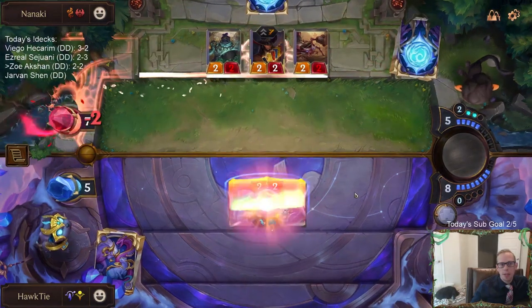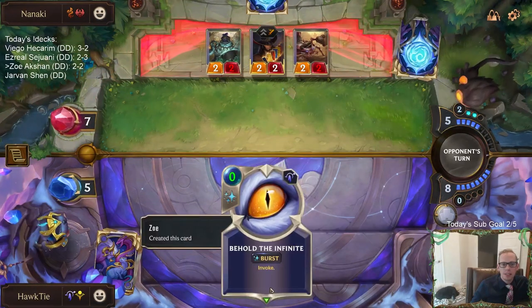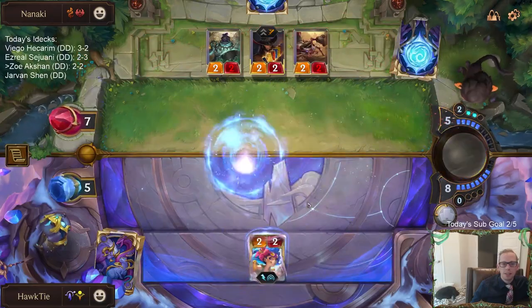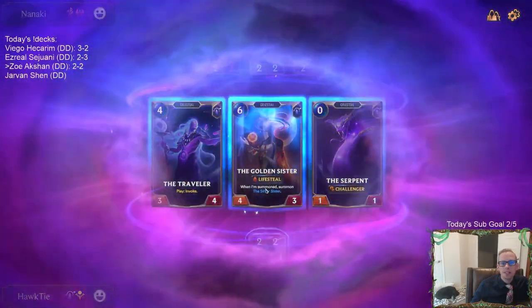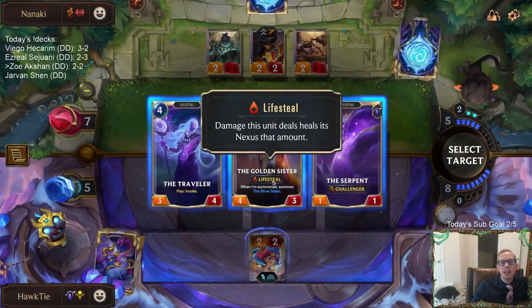Alright, we get him! We gotta Behold the Infinite — let's Invoke! Golden Sisters! Oh man, but the Traveler gives me another Invoke. We gotta take Golden Sisters, right? Yeah, we gotta take Golden Sisters.